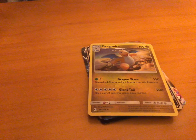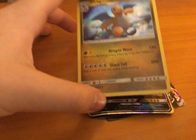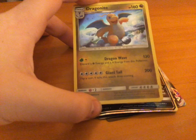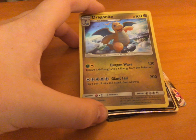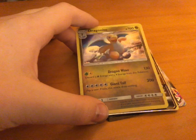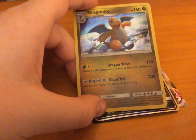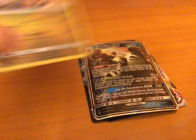Okay, so first up, I got a Dragonite. This thing is really cool — well, I love it. Dragon Wave, 130 damage, but you need energy. And 130 — you need one. It takes 130 health, and Giant Tail, 200 damage. Wow, Dragonite.